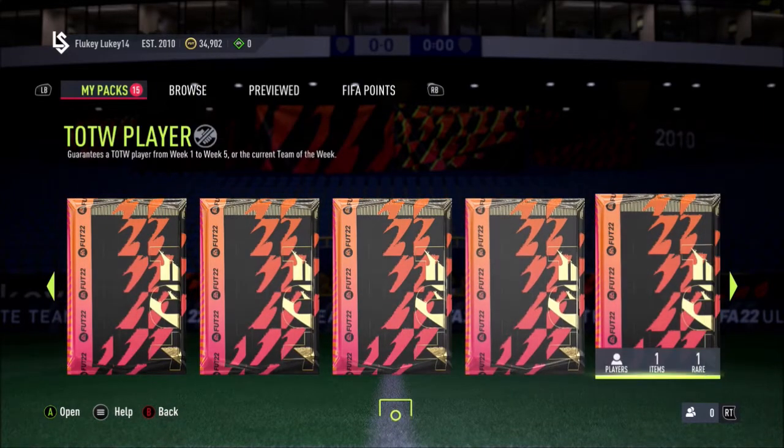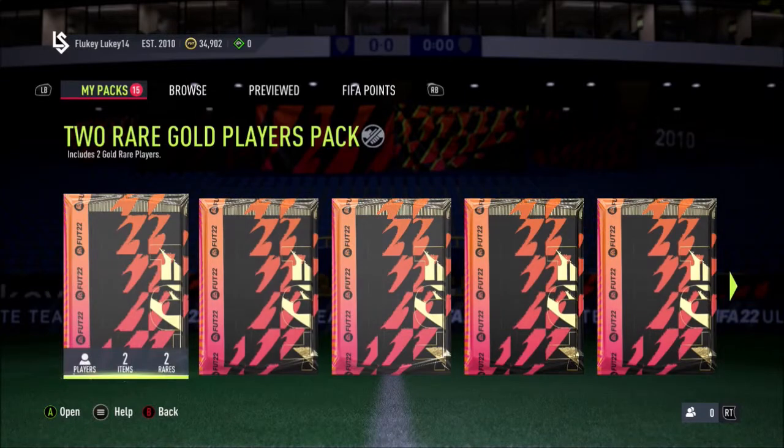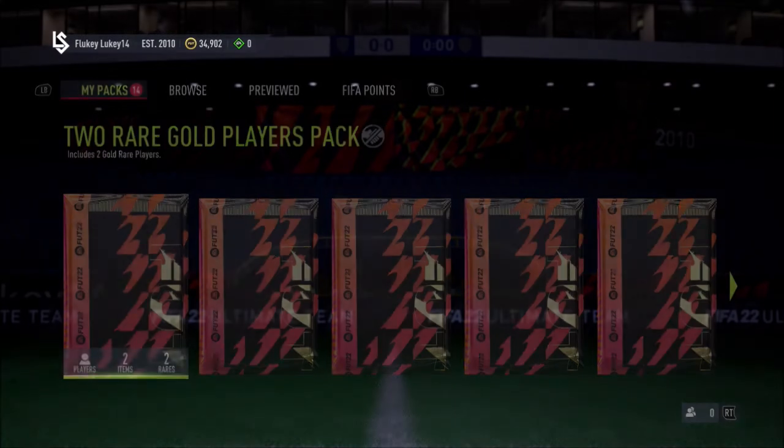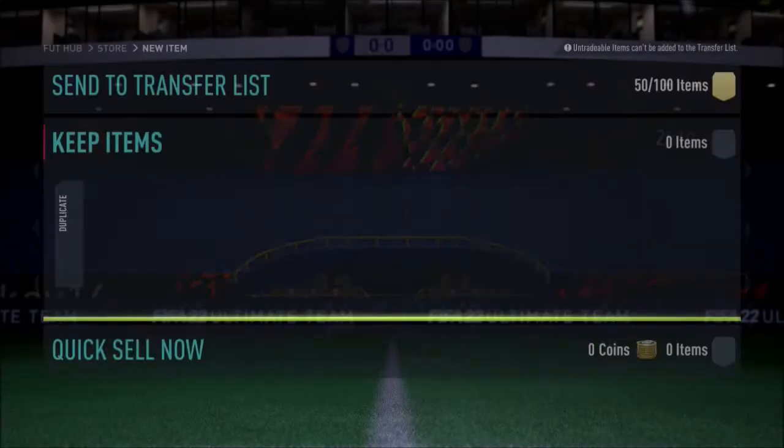There is of course the new Mohamed Salah in packs now which is why I built a few. Upa Meccano would be decent as well but we are going to start with the 2 rare gold players. Of course there is still all the road to the knockout cards in packs. I don't know what kind of hack animation that is but it wasn't very good nonetheless.